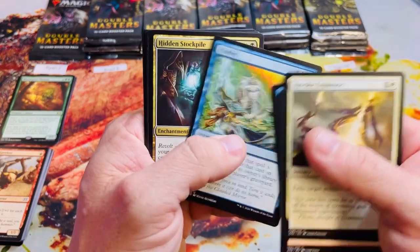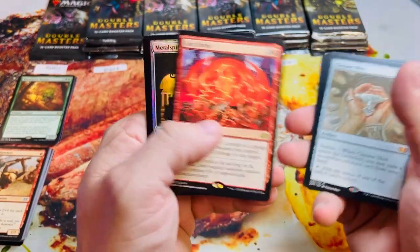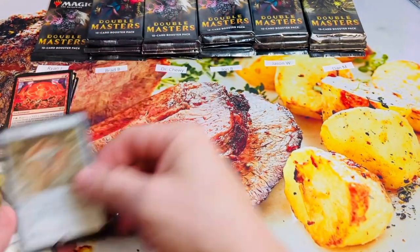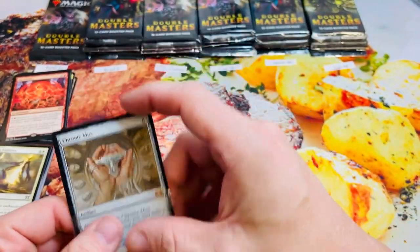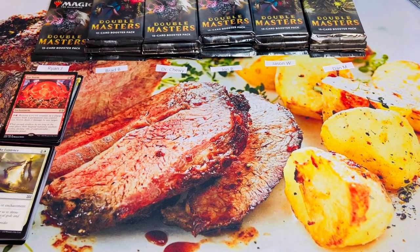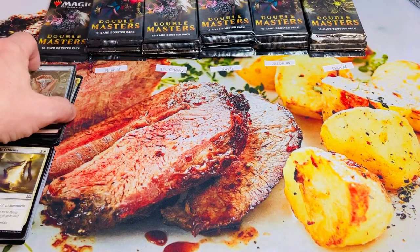Oh Ryan — Chrome Mox! Maybe if this is a sign of how this box is gonna go we may have something special on our hands. Chrome Mox and a Brea already for Ryan — congratulations. Not a ton of mana value but overall you're doing well. That's eight, eleven, twelve so far for him. Brad, you are up. On averages, these boxes generally have between six and eight mythics — we opened one with eleven or twelve a week ago, then the next one had eight.